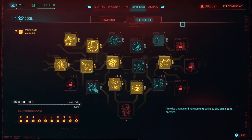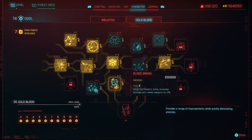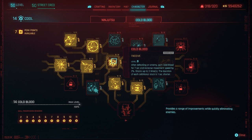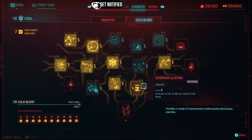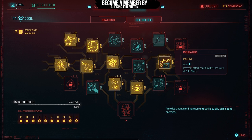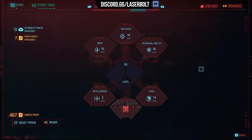Under Cold Blood, all those perks push this build to another level. Blood Brawl: while Cold Blood is active, increases damage by melee weapons by 10% — so with our katana, that's 10% more damage. The main one is Cold Blood itself: after defeating an enemy, gain Cold Blood for seven seconds and increase movement speed by 2%, stacking up to three times. We're also using Cold and Calculating, Pain Illusion, Defensive Clothing, and Predator, which increases attack speed by 30% while Cold Blood is active.